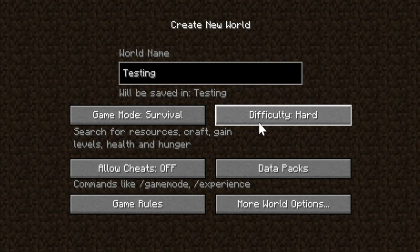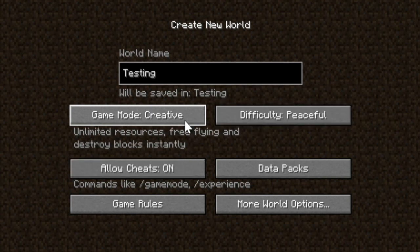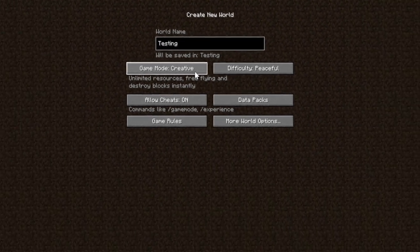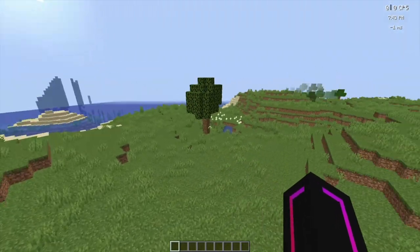Let's ignore the other buttons for now since we will be discussing them at a later date. For now, in this video, I'm going to be choosing creative mode since it is the best game mode to get started with. So let's choose creative mode, go down and click 'Create New World.' Let it load, and as you can see, our new world has loaded.